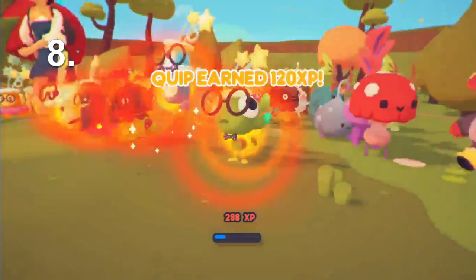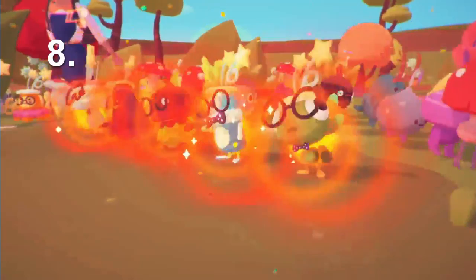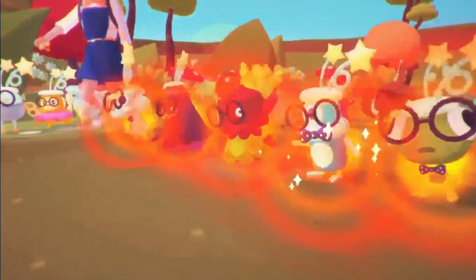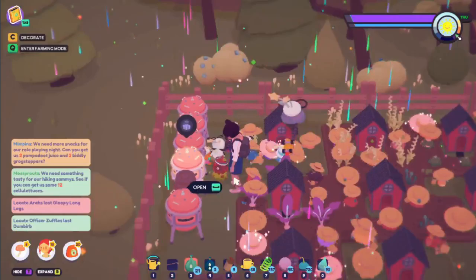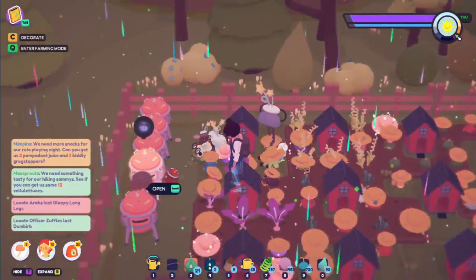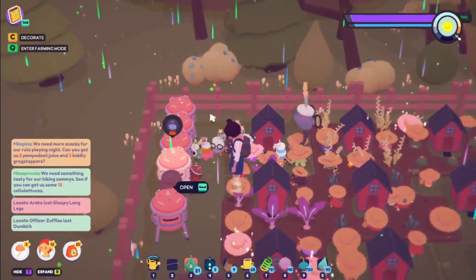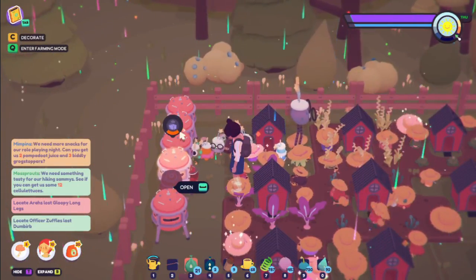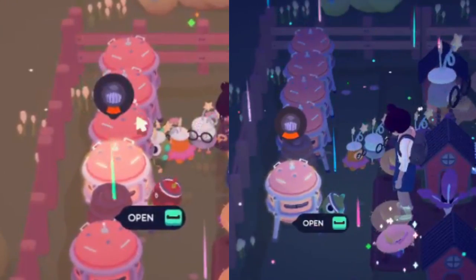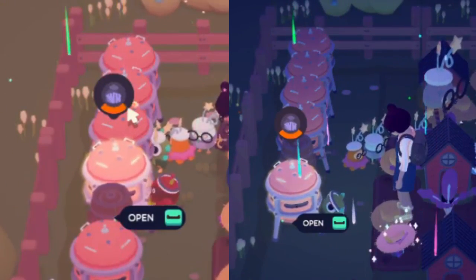Tip 8: As you go through the game, you're going to start to wonder what the point is in leveling up your Ooblets. After all, once they get past level 4, they have unlocked all their special cards and are as powerful as they're going to get in dance battles. Well, I've got the answer for you, and it involves these Ooblet-powered workstations. The higher level your Ooblet is, the faster it will work at these stations. Just look at the difference between my level 19 Ooblets and my level 5.